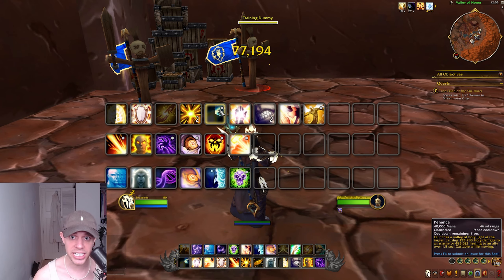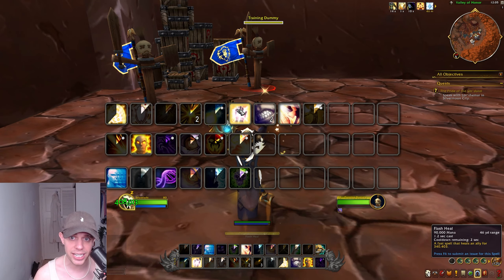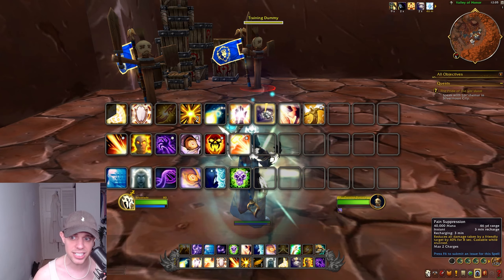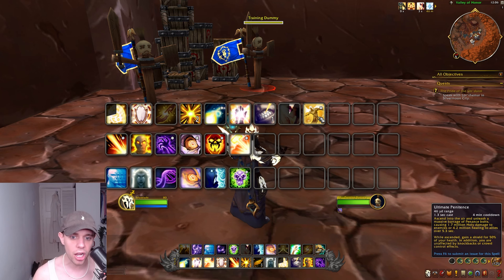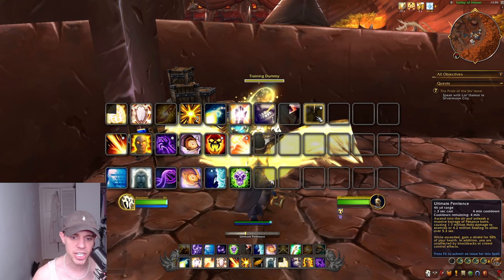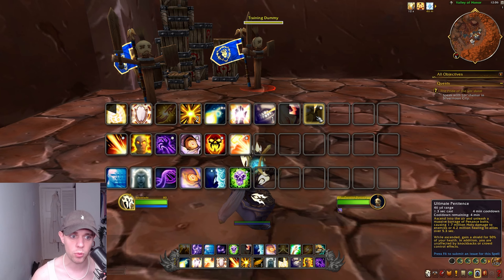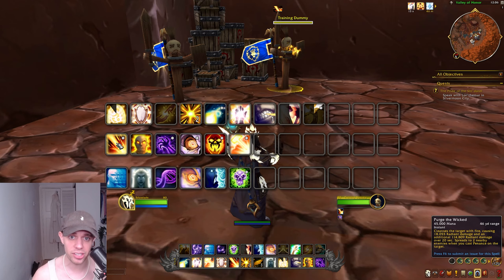Then we have Penance. You can use this on an ally to heal them or on an enemy to do damage — generally I would lean towards using this on an ally unless you're really trying to finish somebody off. It can be channeled and is usable while moving. Flash Heal is a quick and efficient single-target heal that also applies Atonement. Then we have Pain Suppression, reducing all damage taken by a friendly target by a whopping 40%, and you have two charges. For yourself you can use Desperate Prayer, immediately healing you for 25% of your health. And one of my favorites is Ultimate Penitence — ascend into the air and unleash a massive barrage of Penance Bolts causing huge Holy damage to enemies and/or healing to allies. While Ascended, you gain a shield for 50% of your health and are unaffected by knockbacks or crowd control.